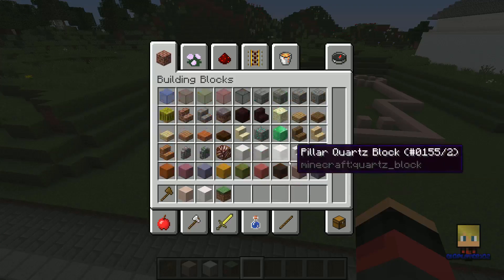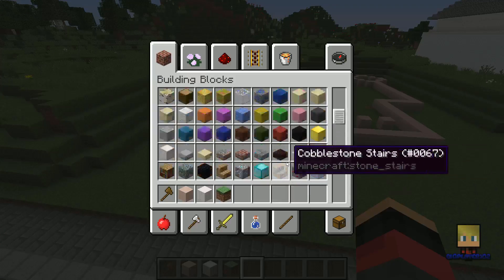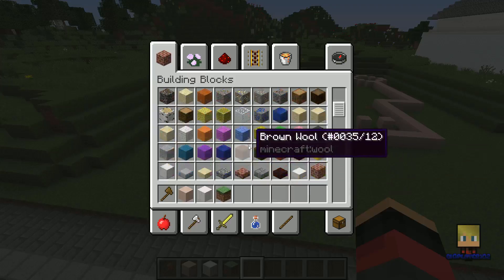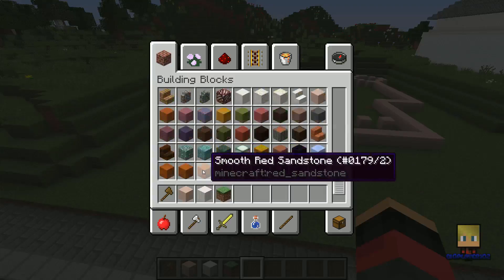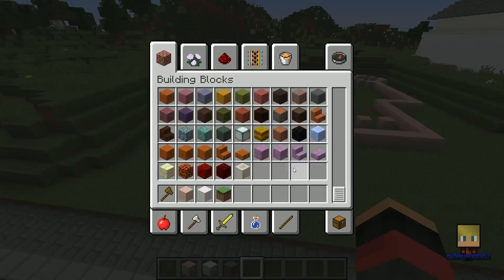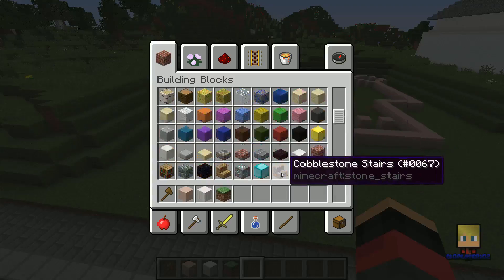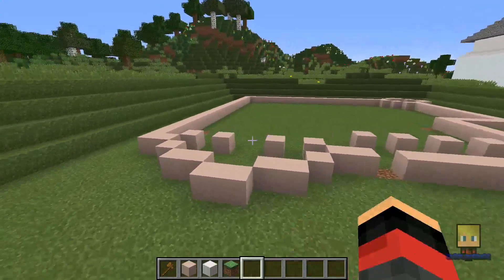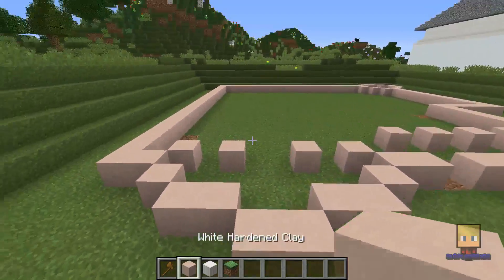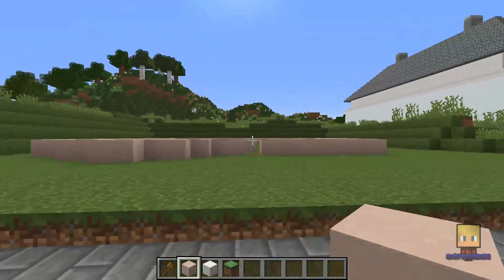I want something like a bluish color, like a baby blue, but that's too dark and I just really don't need that. I could use that, but I'm not really in the mood for it right now. I'll probably just use this and change it later. Either way, let's get started.